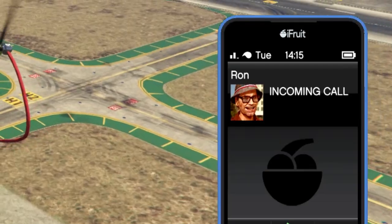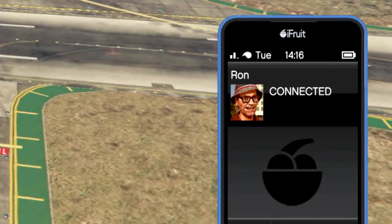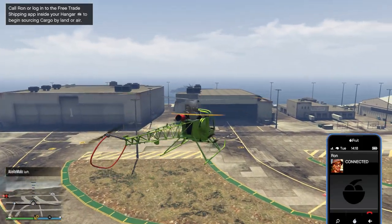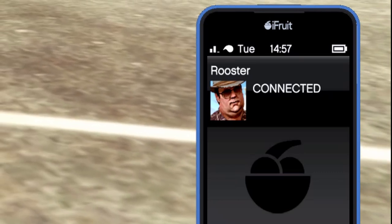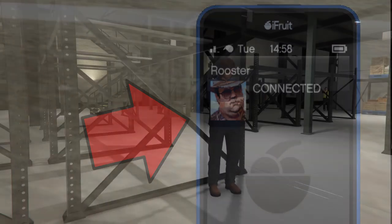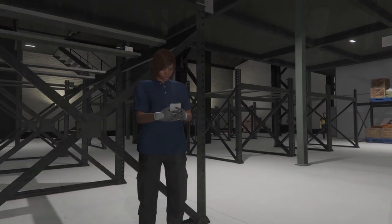When you log into GTA Online with the brand new update, you will receive a phone call from Ron stating that the Hangar has received some brand new improvements to kickstart the business back up again. After this, you will receive yet another phone call from a brand new staff member in the Hangar named Rooster. Essentially, Rooster is the new and improved Lupe, but for the Hangar.